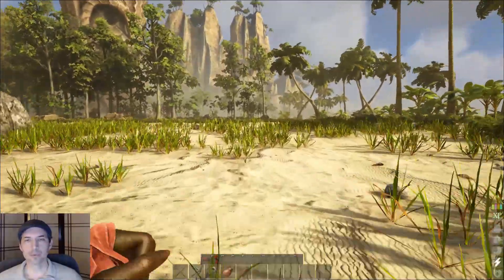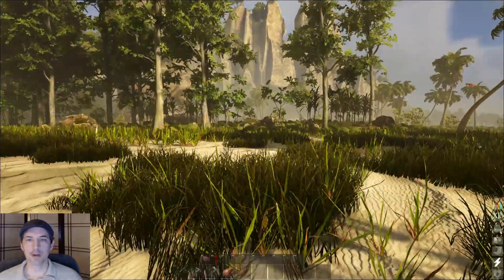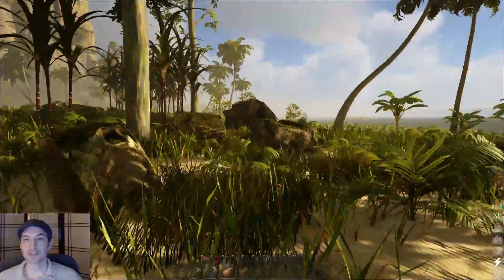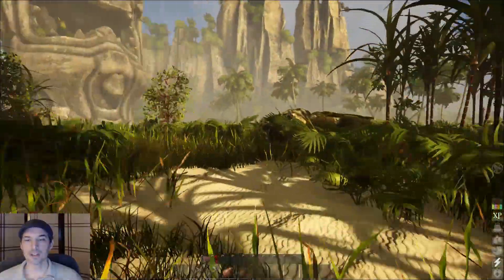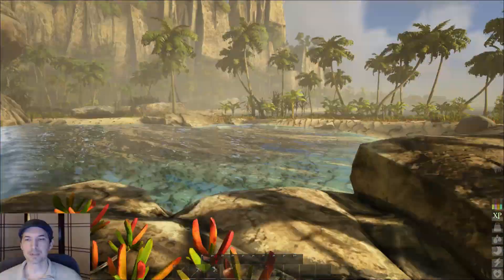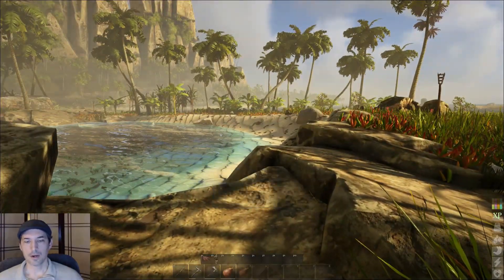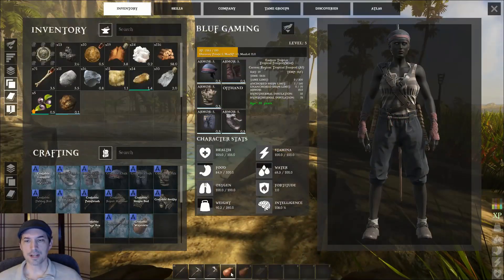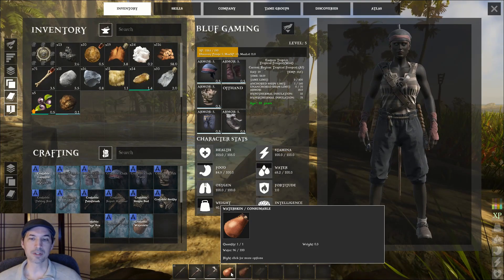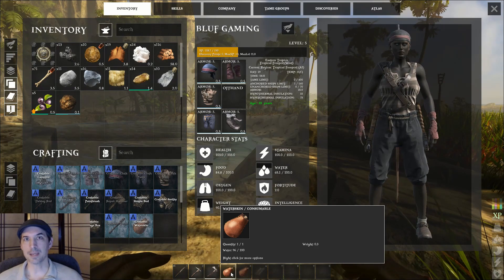One nice thing about pools of fresh water is that you can fill your containers with them very easily. As you can see in my toolbar I have two water skins. One has water in it, the other doesn't — the highlighted one is the one with water in it. There's also a bar at the bottom showing how much water is left. If I open my inventory I can hover and see that I have 96 out of 100 water in the water skin.